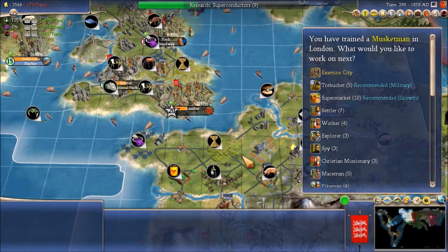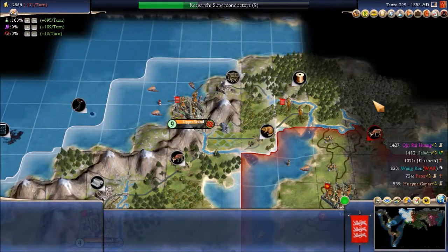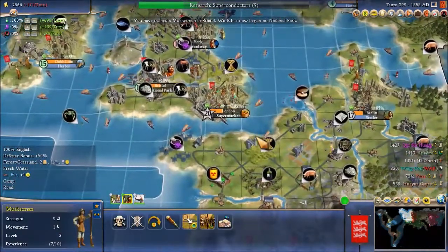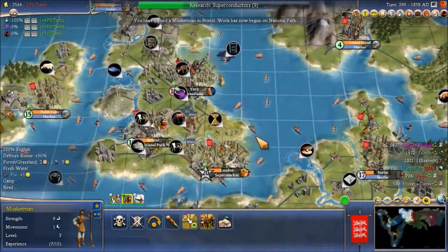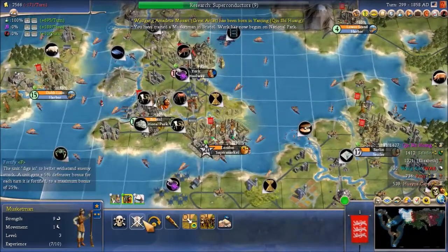But first, we'll get some colonies going in the Americas. Supermarket — good for health. Courthouse there is fine.